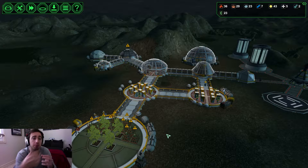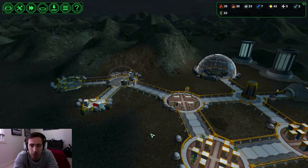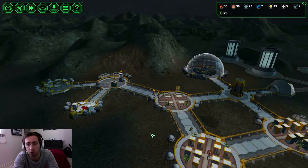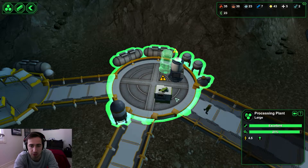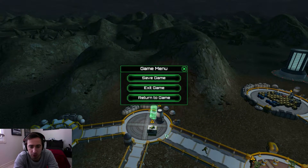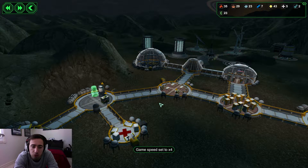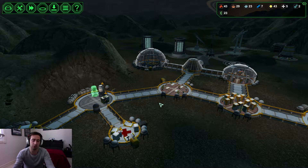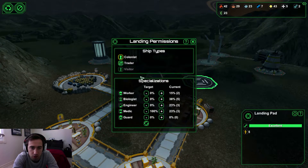Unfortunately this episode will probably be another short one, just because material-wise things are very low. As you can see we have no plastic and we have no money. We've got tons of ore though, so I'm hoping to build another ore processor just next to the existing one and get them processing a bit quicker. There's only two of them but I think I might open up the colony to some more workers, so I'm going to introduce that.